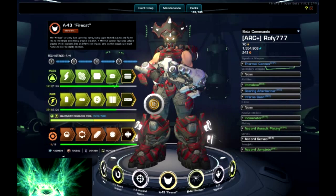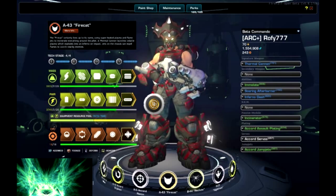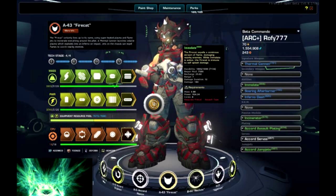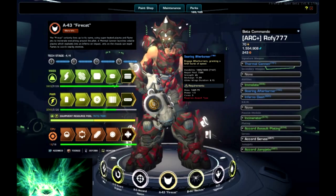This build focuses on mobility to get the best possible mobility with your Inferno Dash and Soaring Afterburner. With that you can fly around the skies of New Eden without even having to use your jump jets. I will hover the items now so you can take a glimpse of the build on the tooltips, and I will get back on the items later after we do the perks and I will show you the blueprints for this build.